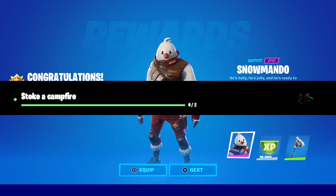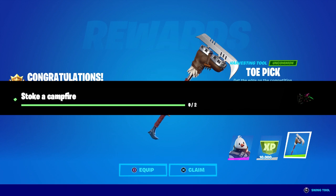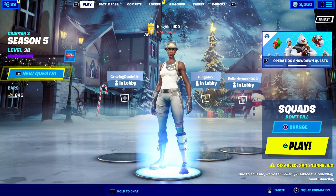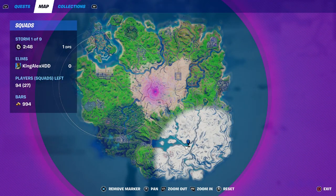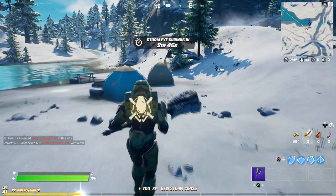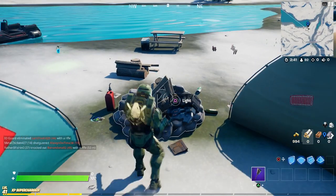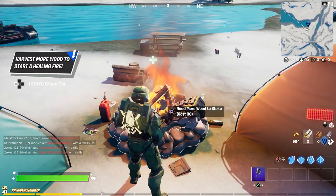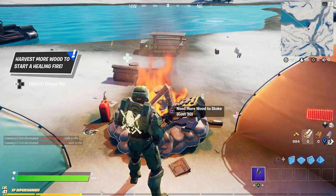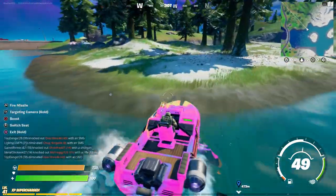But once again, guys, this challenge right here is coming out today at 9 AM Eastern time. You can do it right now as we speak. If not, just wait for it. It's basically stoke a campfire. The first location is going to be right over here. All you have to do is light up the campfire, and it's going to cost you 30 wood to stoke. So I'm going to show you how to do it.